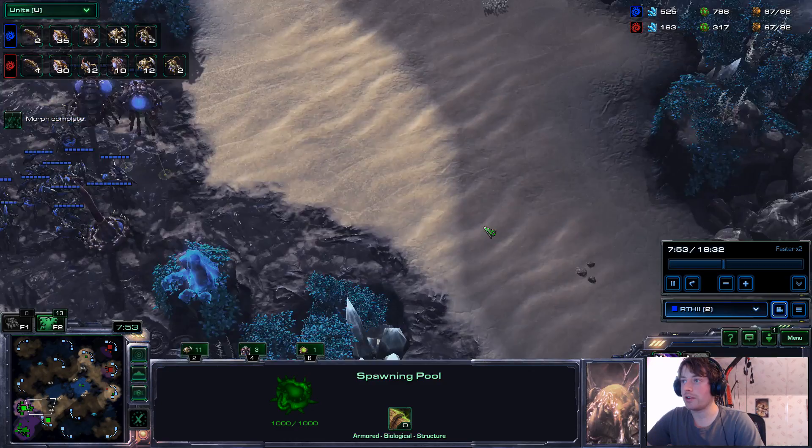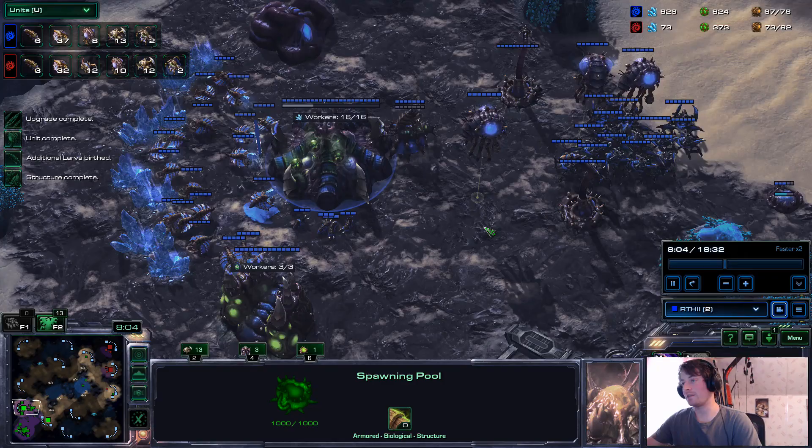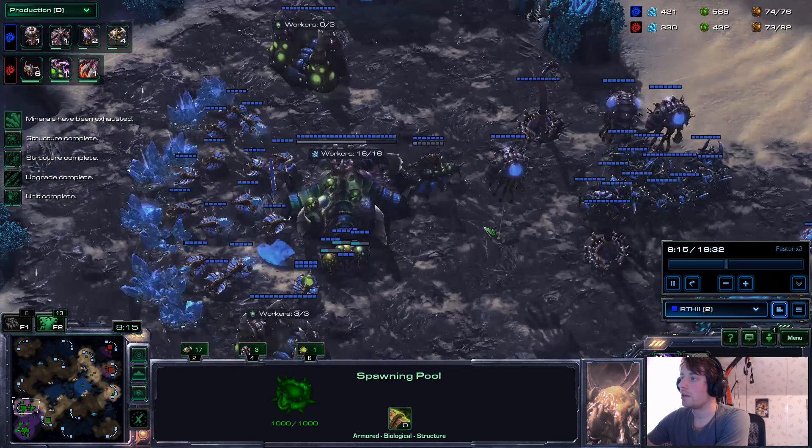My opponent has 12 Zerglings right now, I have 13 roaches. By the time I attack them at range and then they reach me and I attack them again, their Zerglings are dead. So Zerglings right now, if my opponent starts massing them, is a bad option.